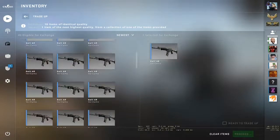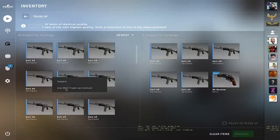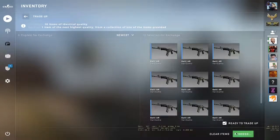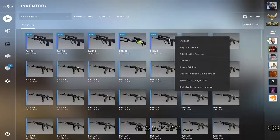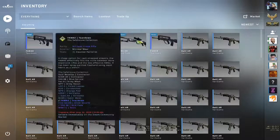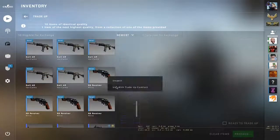We have only 5 trade-ups left. I really want to make profit. I'm not willing to lose my balance right now. Come on, 2018! We're down like 2 dollars right now. 4 trade-ups remaining. I called it — FAMAS Teardown again.